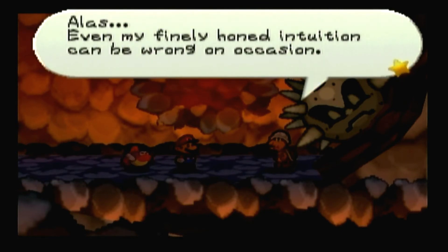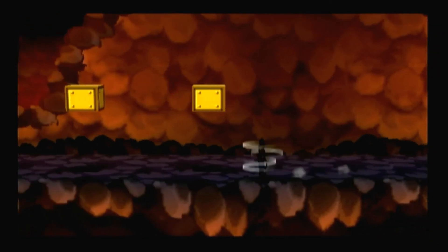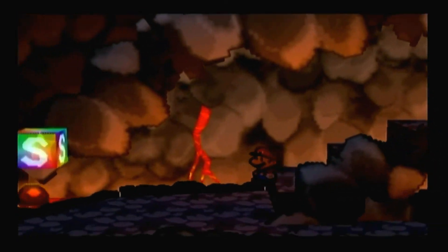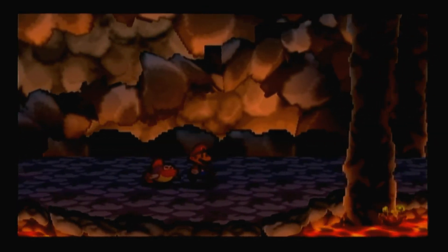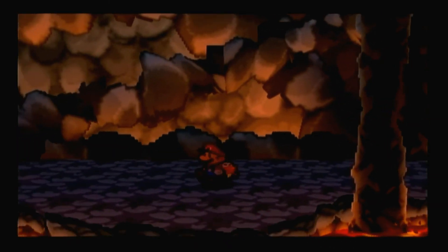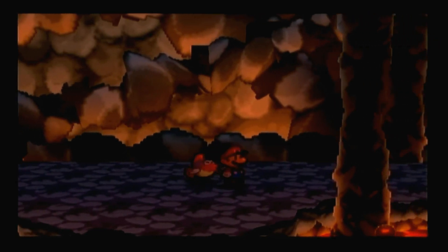There seems to be nothing. Alas, even my finely honed intuition can be wrong on occasion — I shall not give up. Let's head back the other way; perhaps there is treasure a bit deeper down in the volcano. So yeah, this episode's all weird and I don't even know how long it is. Next time on Let's Play Paper Mario: will Mario get the Star Spirit and defeat the Lava Piranha? And will Colorado find the treasure he's seeking? Find out on the next exciting episode of Let's Play Paper Mario!